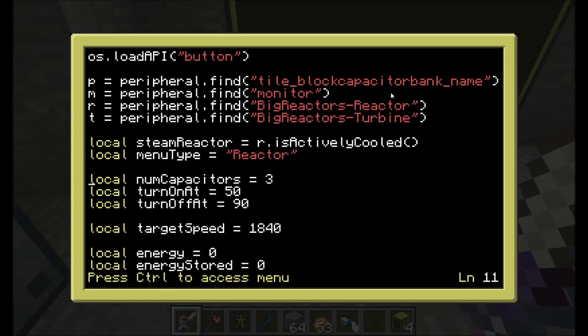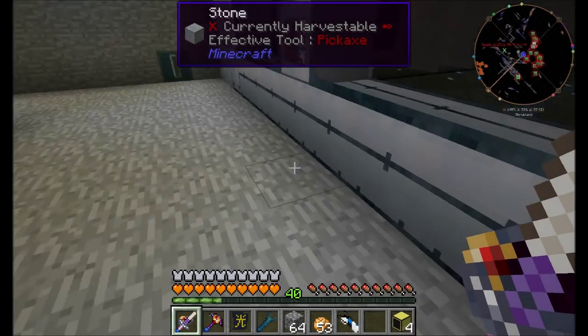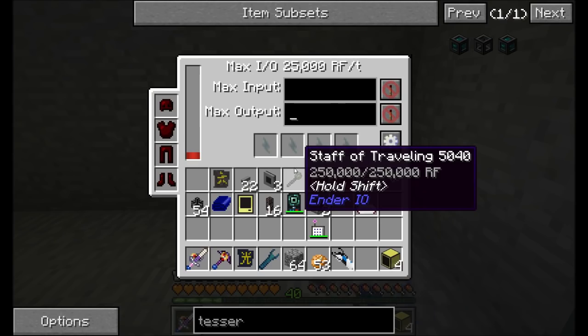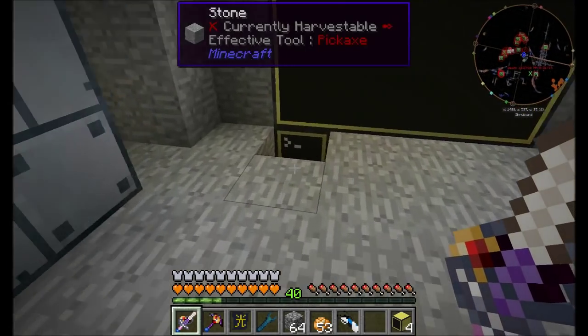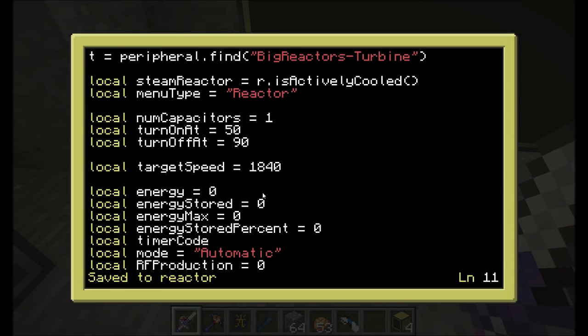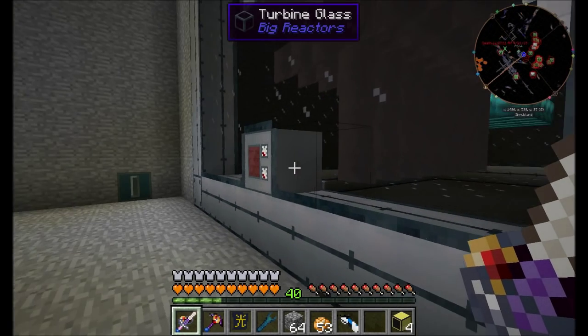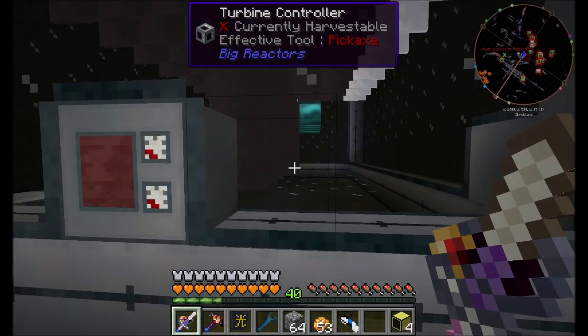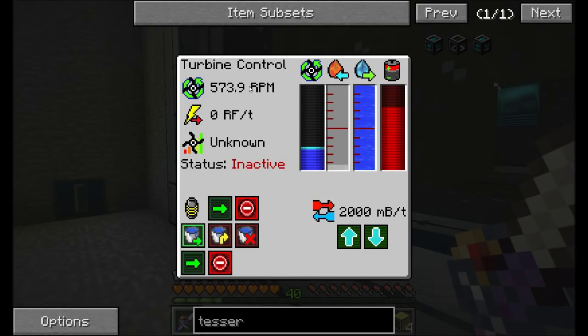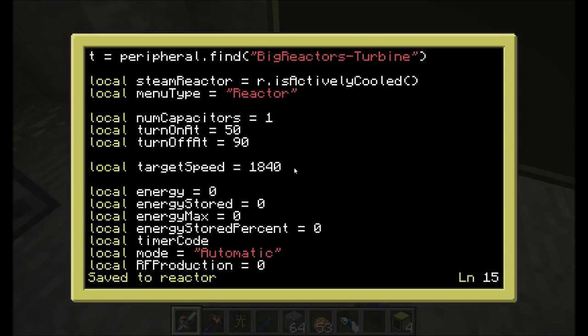The only thing we need to worry about is the number of capacitors we have. I'm going to tell it there's only one capacitor. Remember, this is a multi-block, so we need to tell it how many capacitors exist within this multi-block — that's really the only thing you should have to change. And then we can give it the target speed for the turbine, so that's how fast we want the turbine to be going. I have it set at the moment for around 1840 — that's a good target speed. Right now it's only running at 573.